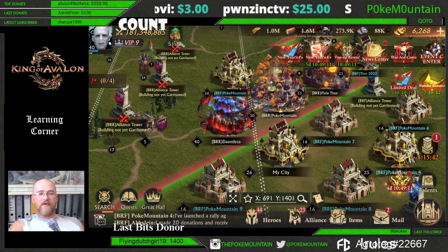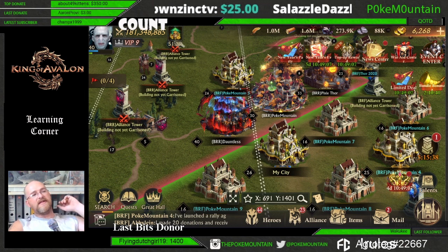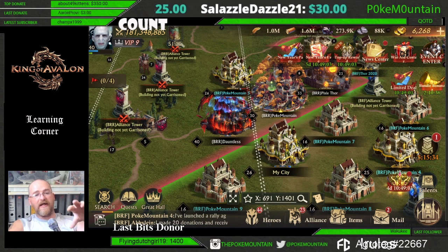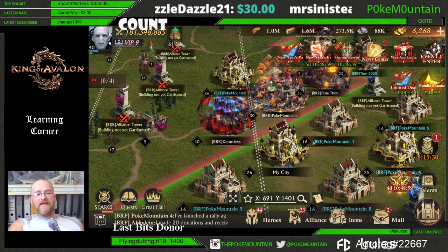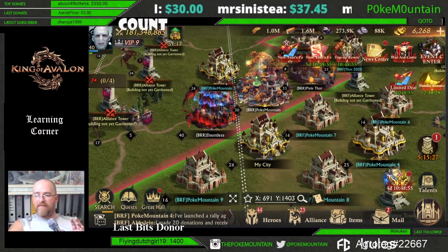Each of these farms has their purpose, which is to collect resources for me. They are in a separate alliance to what my main account is. If they were in the same alliance I could even get my gold summoning horns — 15 every day from my farms sent to my main account — and build that up there as well. So the farms are doing their job and primarily getting me my resources.